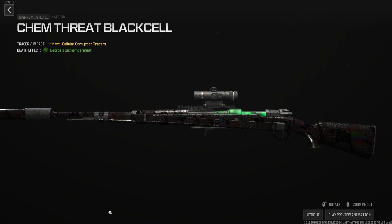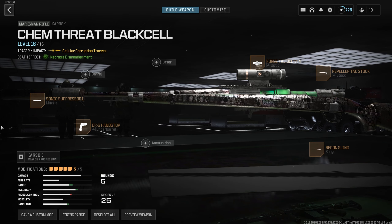Your other sniper option is the Kar98k — it's a snappy, aggressive sniper. You can quickscope people at 5 meters and still clap them at 200 meters. For this build, use the Sonic Suppressor for range and velocity. GR6 Handstop for ADS and sprint-to-fire since TTKs are so fast. Recon Sling for flinch resistance and a little stability. The Repeller Tac Stop to make it more snappy. And the Forge-Tac Delta optic, which lets you reload super quick and gives a full 6x zoom. Kar98k feels real good — we all know it.